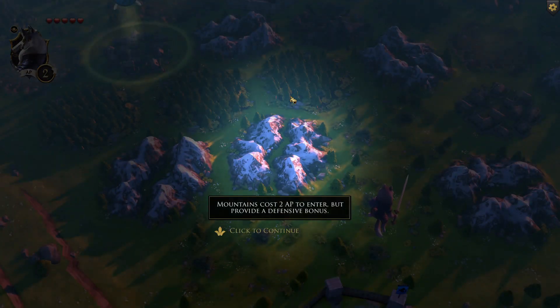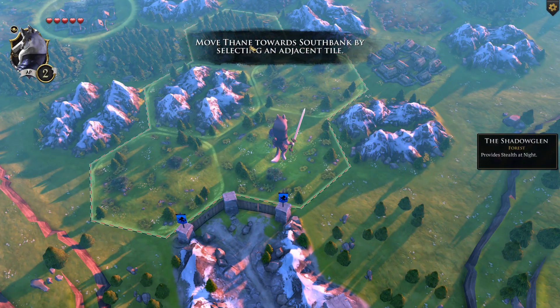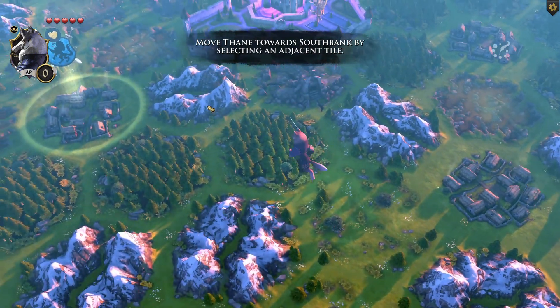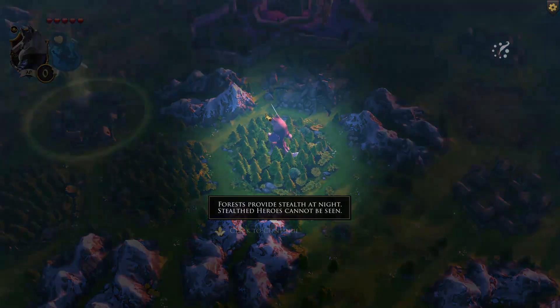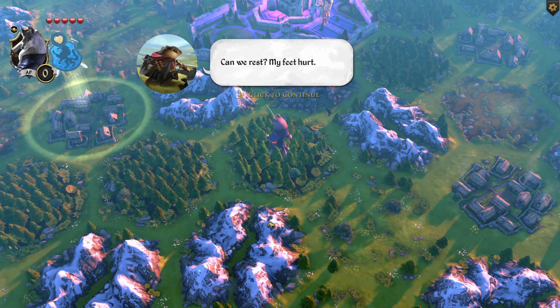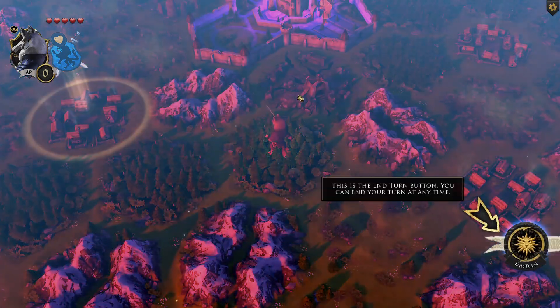Mountains cost 2 AP to enter but provide a defensive bonus. Forests provide stealth at night — stealth heroes cannot be seen. Can we rest? My feet hurt. I'm not doing voices; I do it for my DnD groups but I'm not going to do a voice for every character.